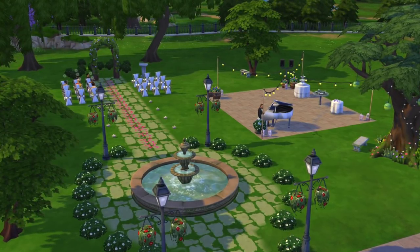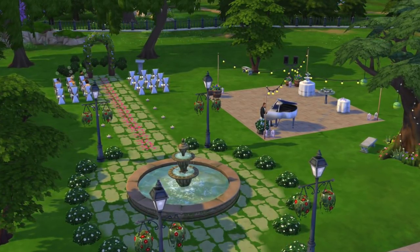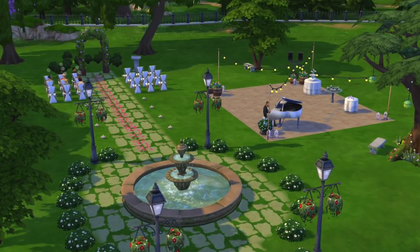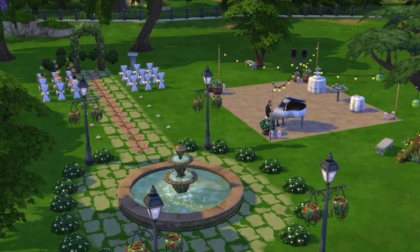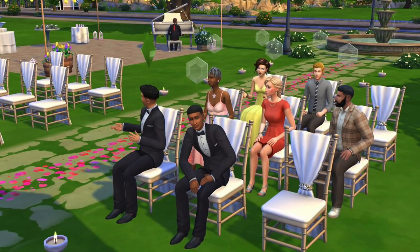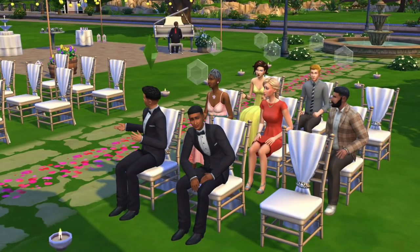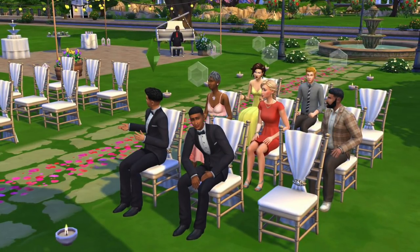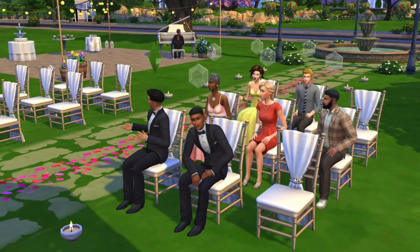I didn't realize how many features of My Wedding Stories are already in the base game or can be replaced with objects from other packs. This is the wedding venue I built, which I used as a park lot type — obviously very beautiful, and you don't need any CC or the pack to create this. I managed to have everyone seated before they exchange their rings by adding all Sims to a group, which makes them more likely to remain seated. Also, the private dwelling lot trait keeps random Sims away from crashing your wedding. Not foolproof, but it really might help.